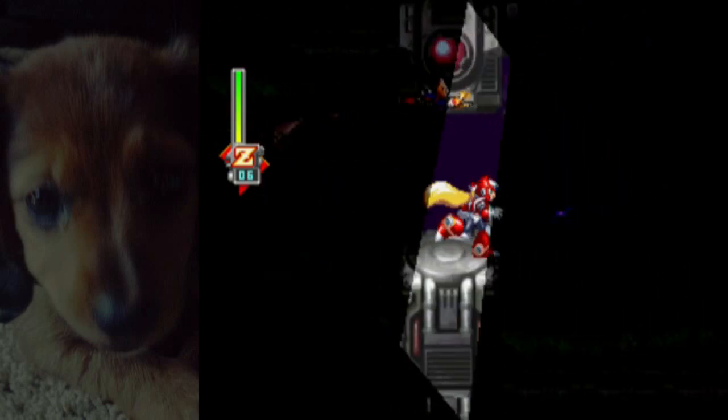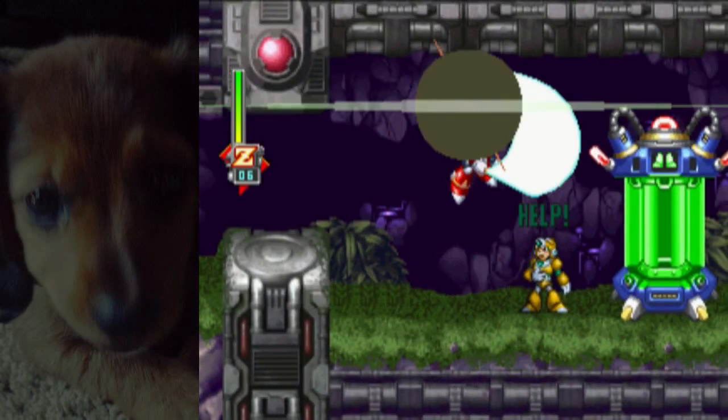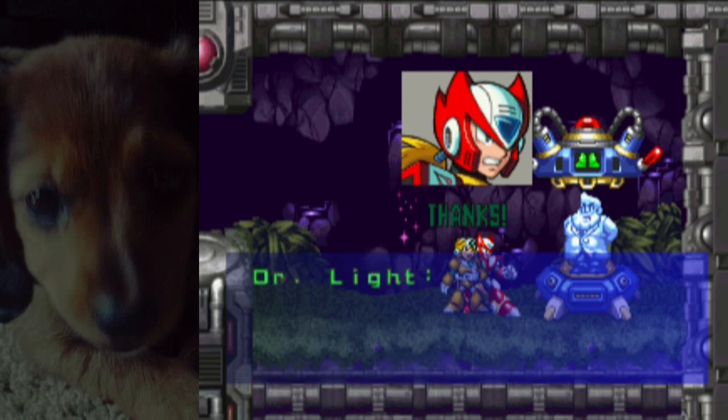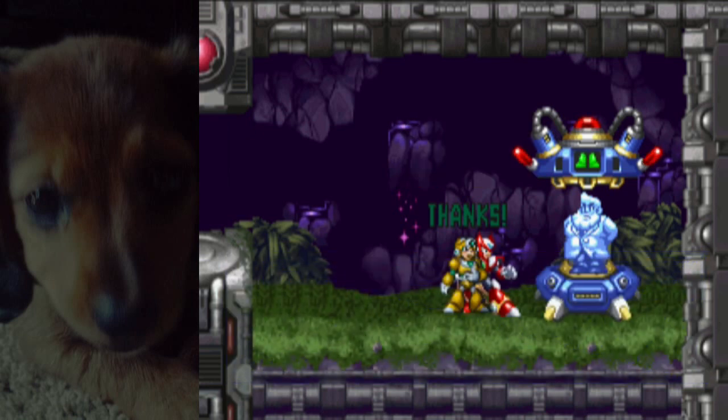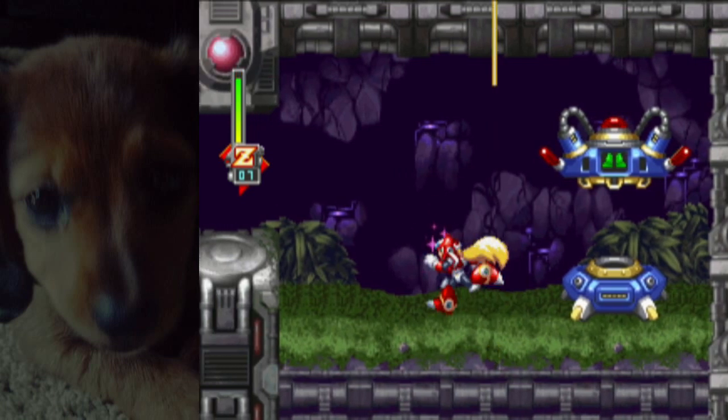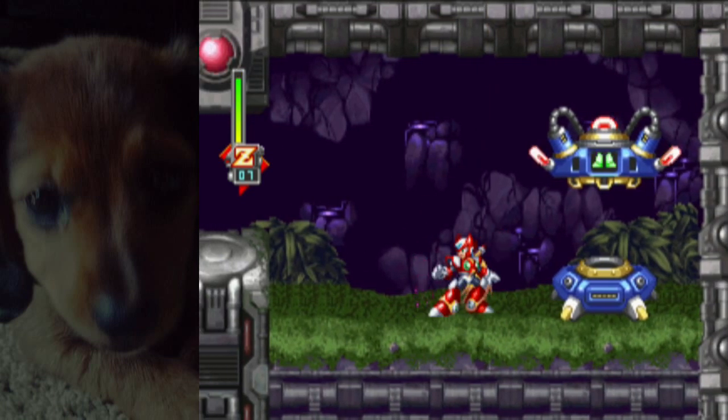Here's a note though: as you can see, there's an armor capsule here. When you go into an armor capsule, it initiates a cutscene. Cutscenes will cancel out your invincibility — anything with text, anything where you lose control. Like Metal Shark Player on the second screen initiating the mini-boss: you lose control, and thus you would lose invincibility.